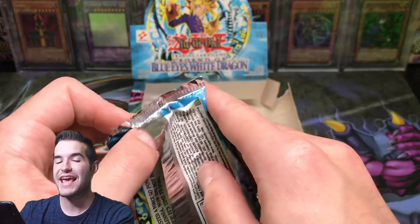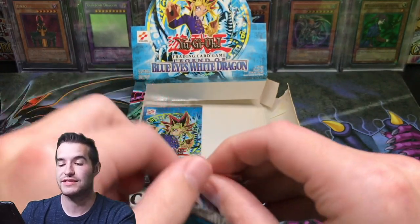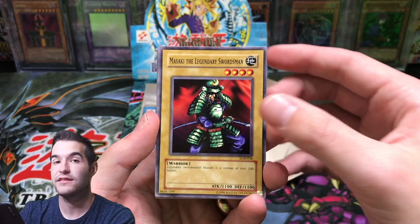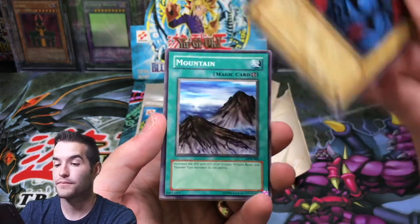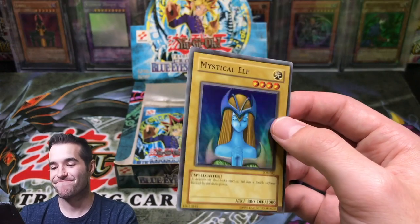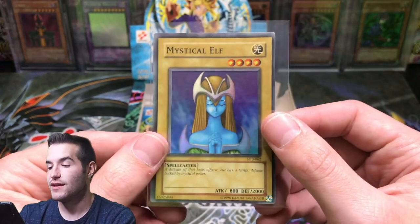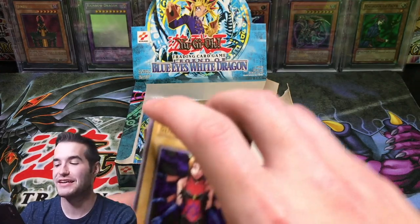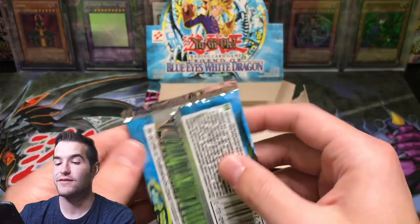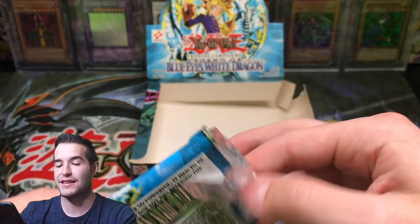Two final packs in this LOB 18-pack original opening sent by a viewer. Thank him again in the comments - let him know he is the most legendary person in the entire world. We got to see a Blue Eyes pulled because of him. Misaki the Legendary Swordsman, M-Warrior number one, Mountain, Violet Crystal. Mystical Elf guys - Mystical Elf! Five foils! This is unreal. I pull Mystical Elf every time - you guys saw I pulled a first edition Mystical Elf too. Final pack - final chance at whatever we even want. I can't ask for anything else.